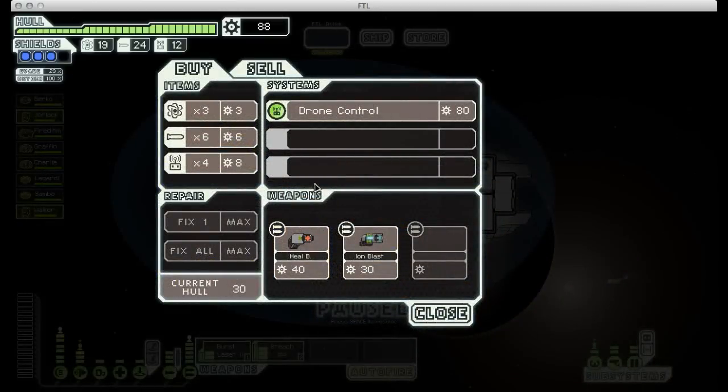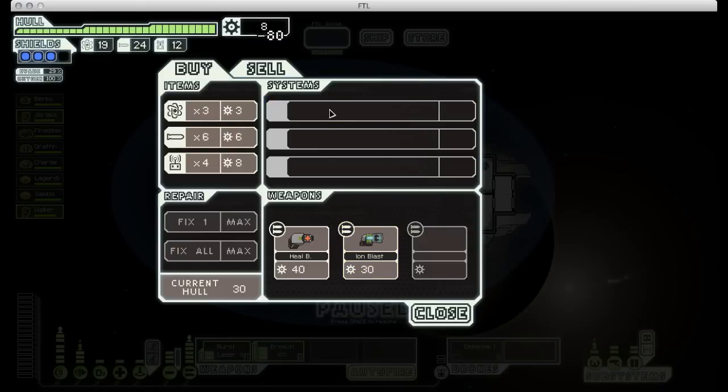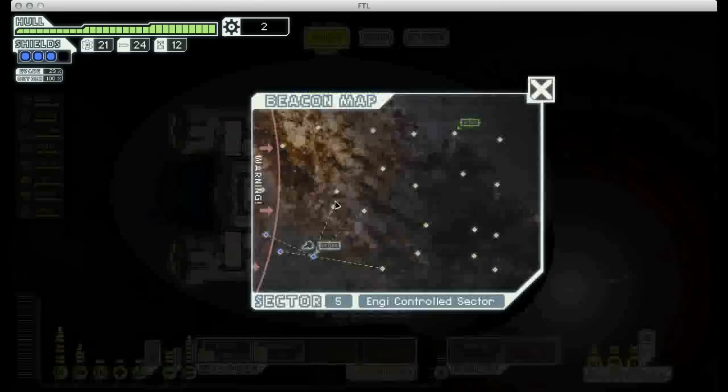Since I haven't come across cloaking yet, I'm wondering if I should buy drone control instead. It's possible to get through the final boss fight without either cloaking or drone control, but it's very difficult — I've only done it a few times, and never with this ship. With the weapon pre-igniter, I don't actually have to worry about enemy shields, so I'm going to buy drone control now. Hopefully it'll give me a defense drone — it did. Excellent. I'm going to buy a couple things of fuel while I'm at it.